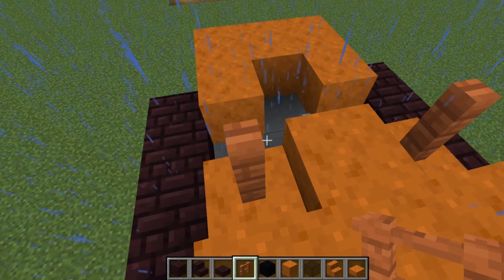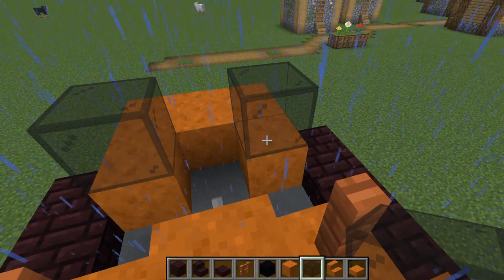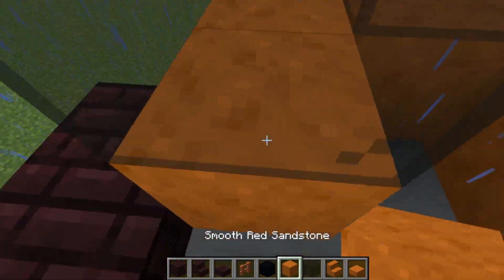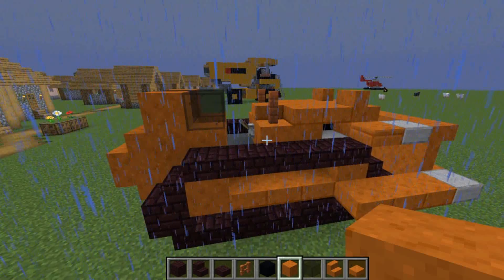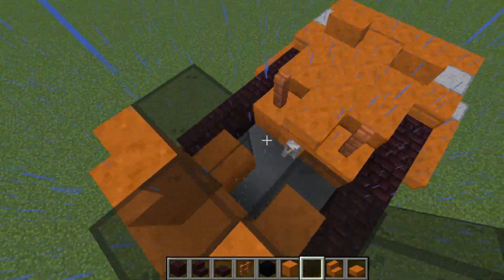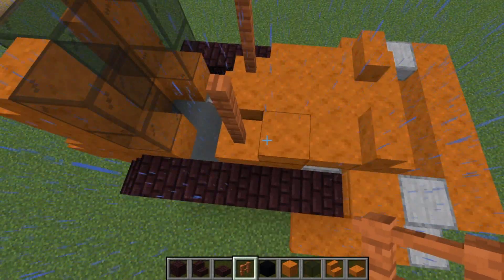Follow that with three black blocks across the back as well, then two orange bricks either side. On top of those bricks place two stairs — one, two — then another set of acacia. Then put slabs from there to your acacia.